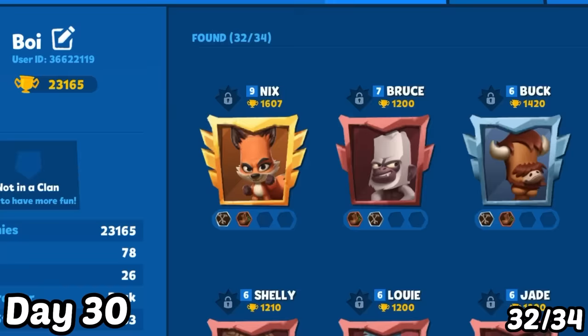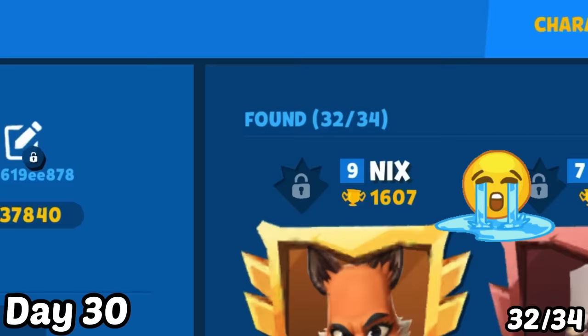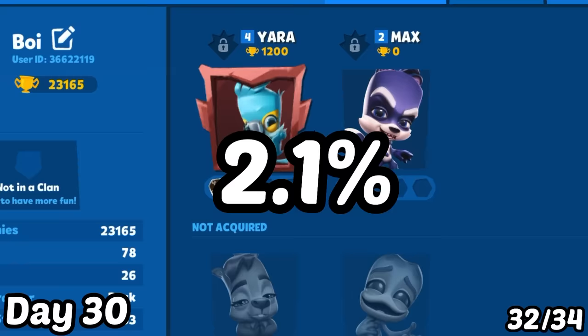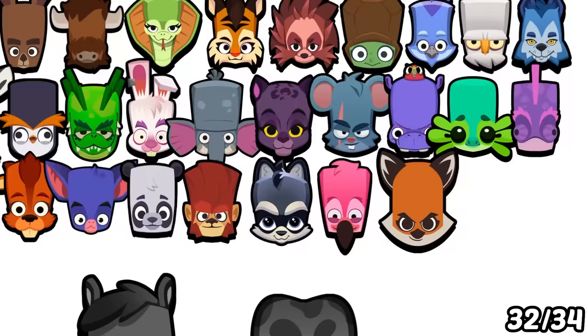Day 30 — the last day. I upgraded all my new characters to at least level 6 and ground them until reaching Grandmaster 1. I collected all the gold crates from their trophy roads but was unable to find Romeo or Quinn, unlocking 32 out of 34 characters. Romeo and Quinn were really hard to unlock because the chances are very low. Sadly, we only unlocked 32 out of 34 — not all of them, but almost. I hope you guys enjoyed this video — get it to 10,000 likes, share it with your friends, subscribe, and I'll see you in the next video. Bye!